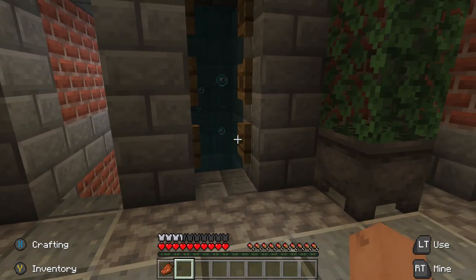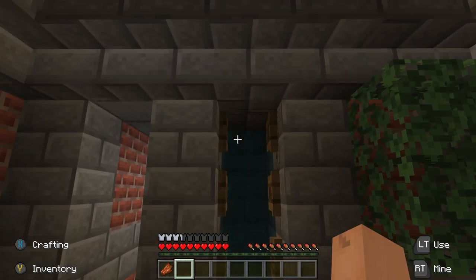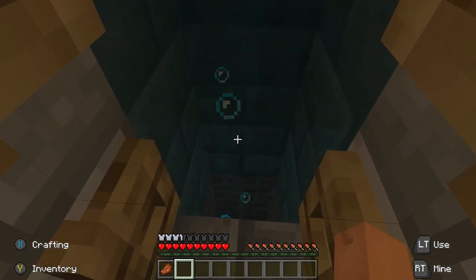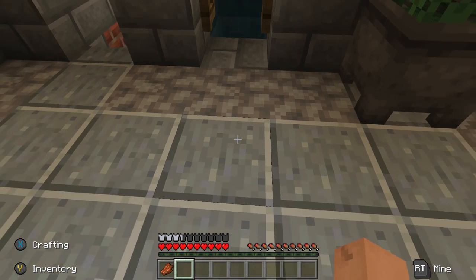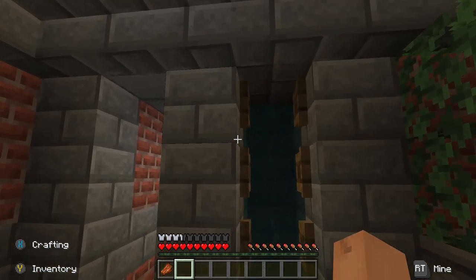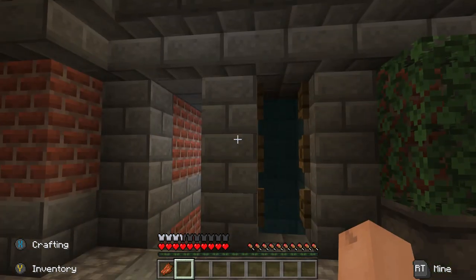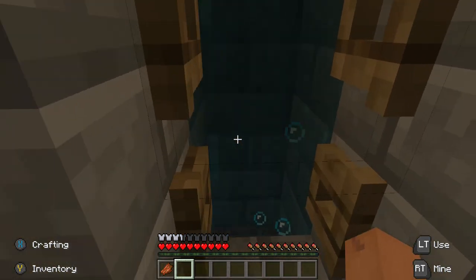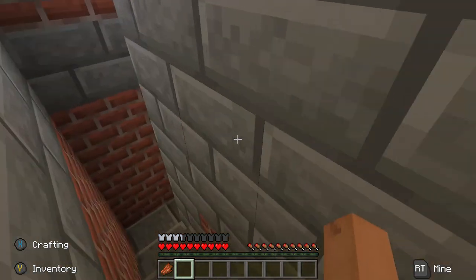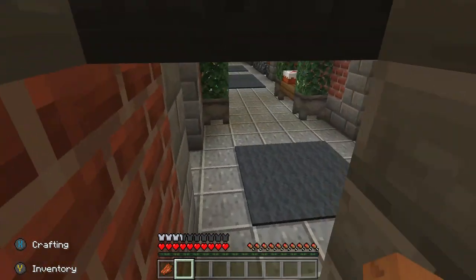Now this right here is pretty cool too — this is kind of like a water elevator. At the bottom there, what they've done is they've created one of those sink whirlpools, so you get in and it'll shoot you all the way down. Then if you push that button, it'll switch from going down to going up.